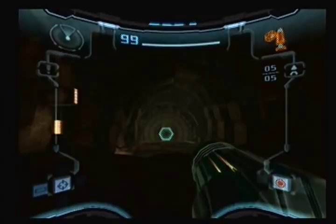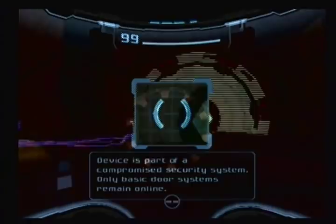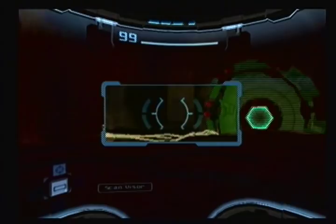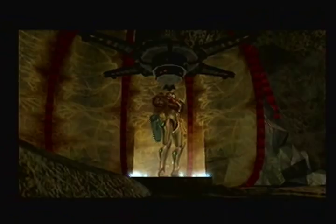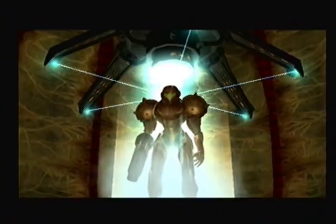Device is part of a compromised security system — only basic door systems remain online. Active power system cables. Energy flow from prime generator auxiliary system detected. Looks like I have to go in there. This looks breakable — Taloric alloy, cannot be broken by missiles. I'll have to come back here later. Save points are not spaced very close. I'm gonna stop here, and in the next part we will continue on through the temple grounds or at least the temple itself. See you everybody!